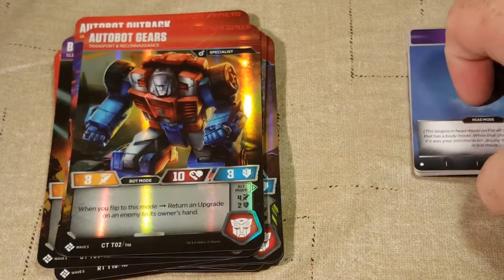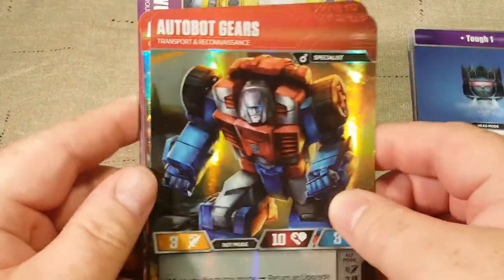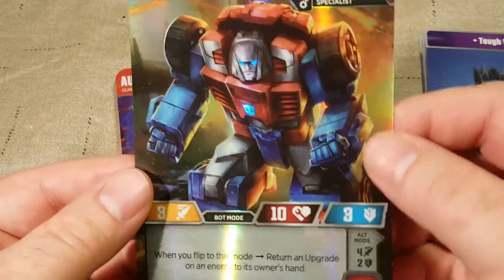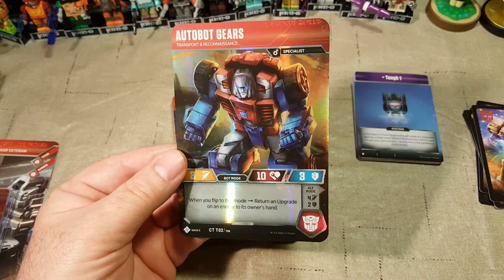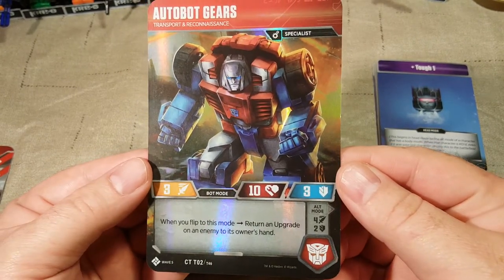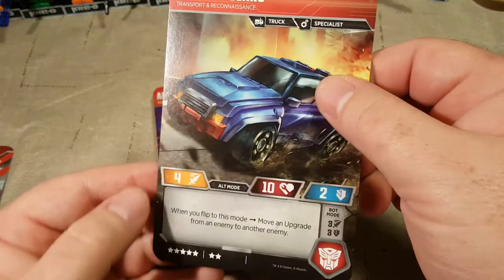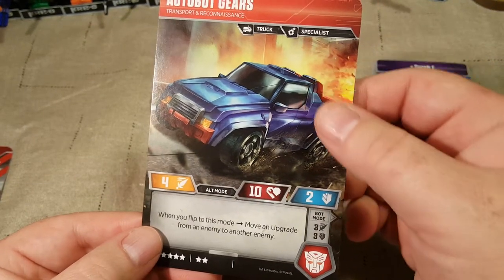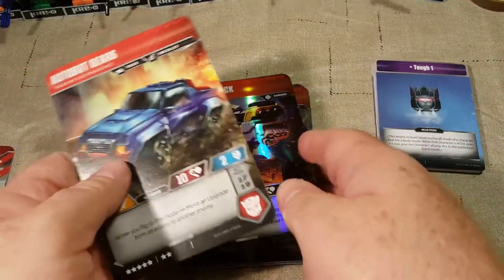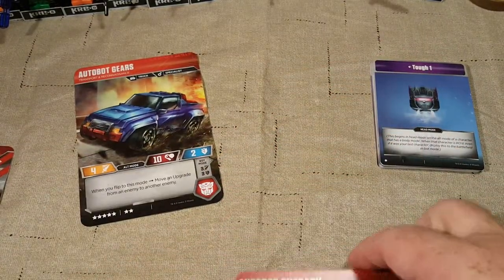Now let's get down to the real reason we're here — the full-on big bot cards. First we start out with Gears. He is a common. When you flip to bot mode, return an upgrade on an enemy to its owner's hand. And when you flip to alt mode, move an upgrade from an enemy to another enemy — so it's a little bit of table controlling.